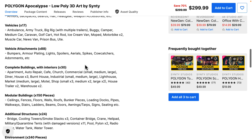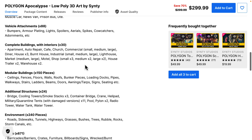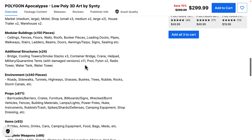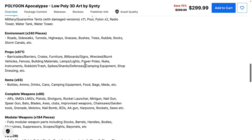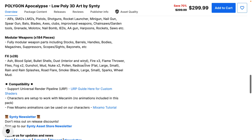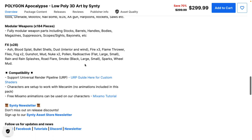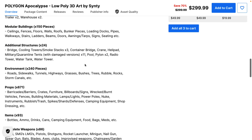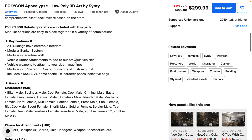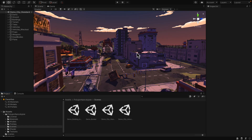The pack includes 17 vehicles, 88 vehicle attachments, 30 buildings with interiors, 150 modular building pieces, additional structures, environments, props, items, 86 complete weapons, and 184 weapon modules — it just goes on and on. Compatible with the Universal Render Pipeline. You're looking at a total of over 1,800 detailed prefabs in this pack.